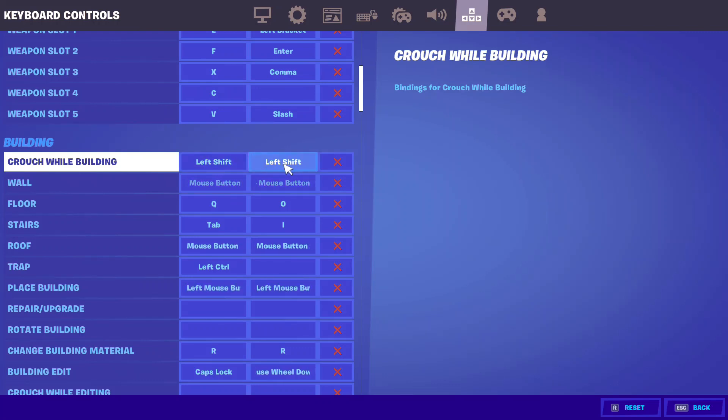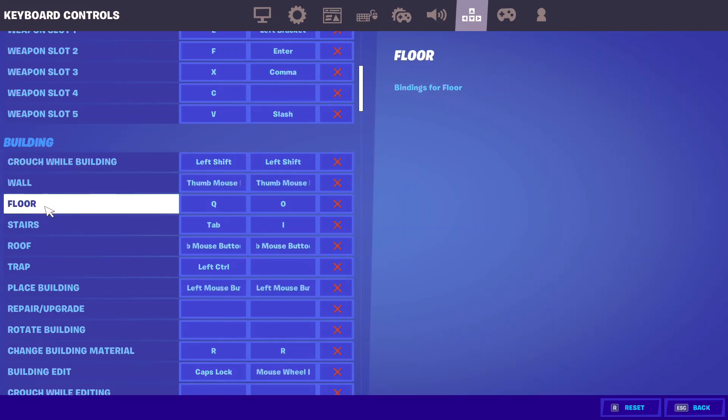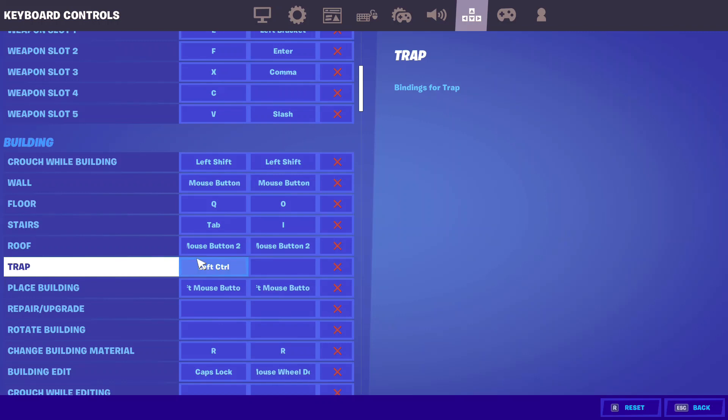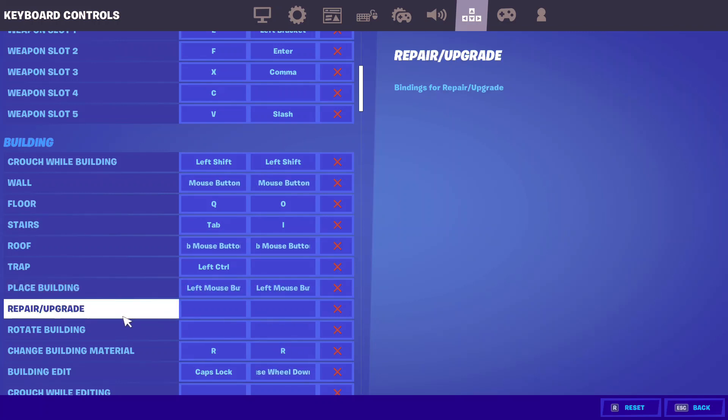Next there's the building part. Crouch while building is left shift, wall is the bottom mouse button, floor and stairs are tab, and roof is the top mouse button. Trap is left control, and place building is left mouse button.